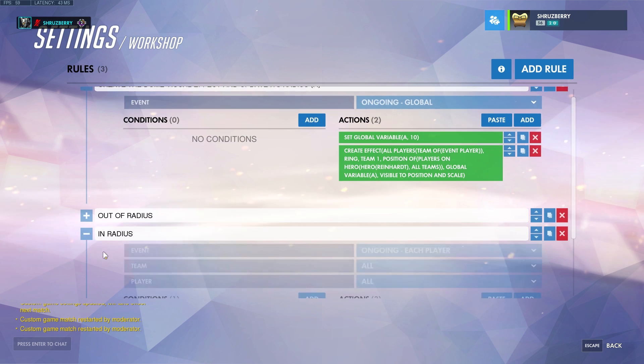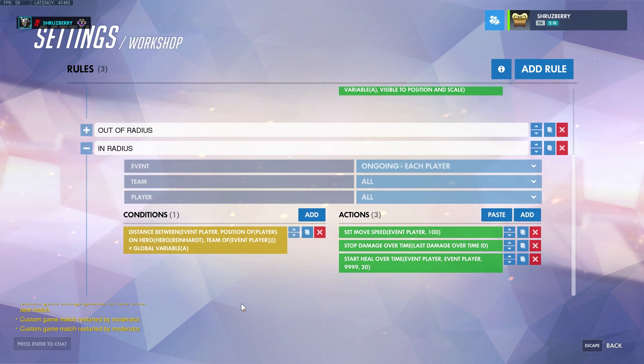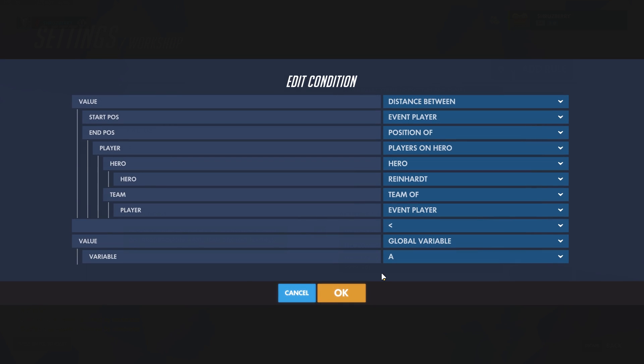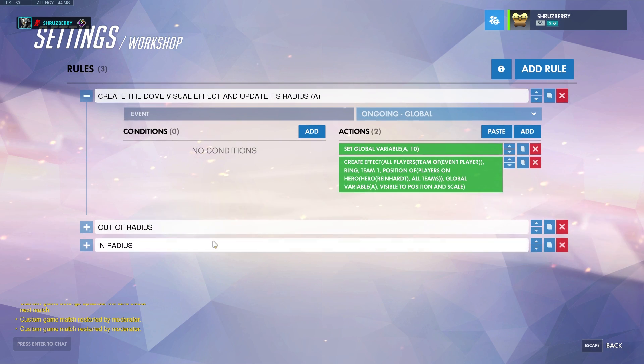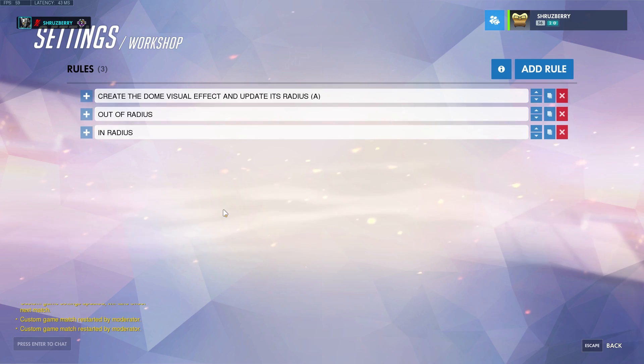Inside the radius is basically the opposite. If the distance between ourselves and a Reinhardt is less than our global variable — meaning we're on the inside of the circle — we set our speed to 100 again, stop any damage over time from being outside, and then add a healing over time. Everything is just the opposite, and that's the basic effect.